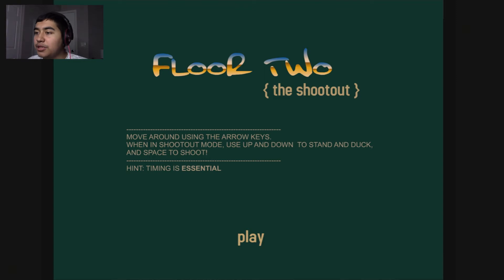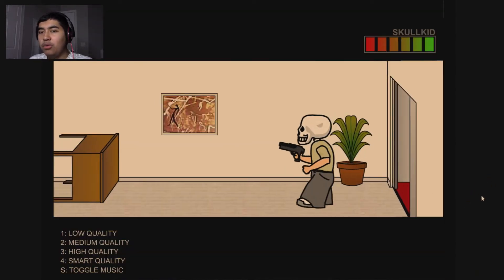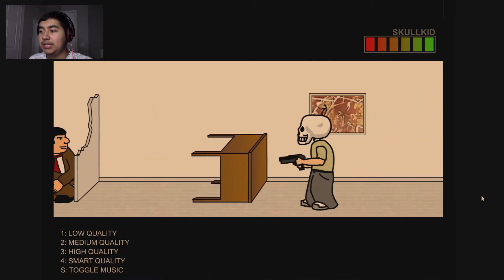Floor two — the shootout. Move around with the arrow keys, timing is essential. Oh, we've upgraded from a chainsaw to a pistol!